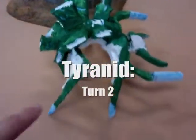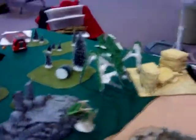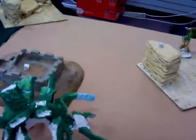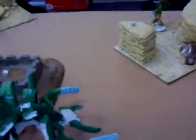Here's turn two - this one went 19 inches this turn. Everything moved forward, the tree's still dead, this deep struck in, and that came off the table. All that's left is this big formation of five Carnifex and the Barbed Hero Dool, which I do not want to deal with when they drop in right next to me. We'll go ahead and take my turn two - come on, reserves.